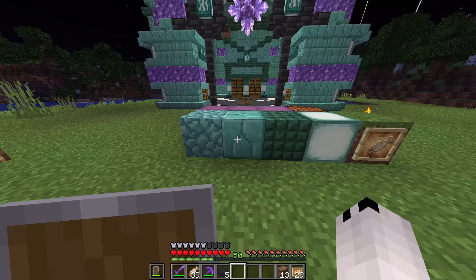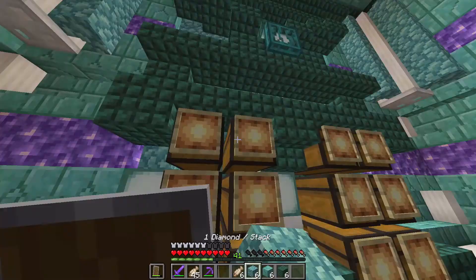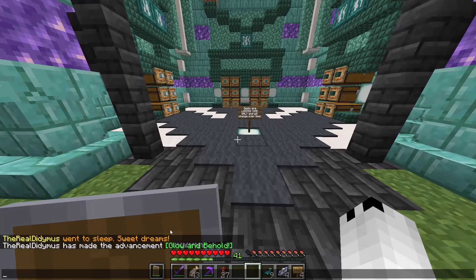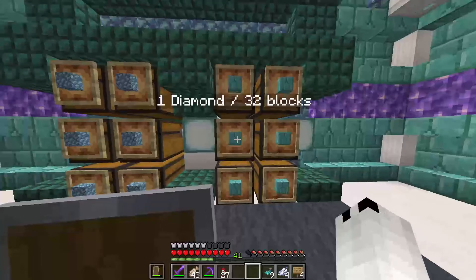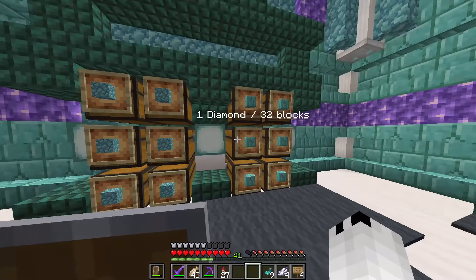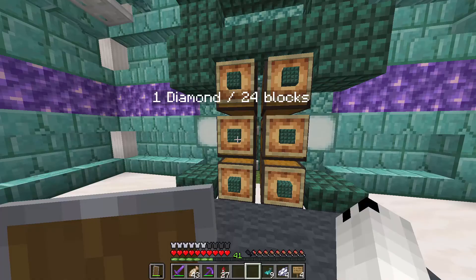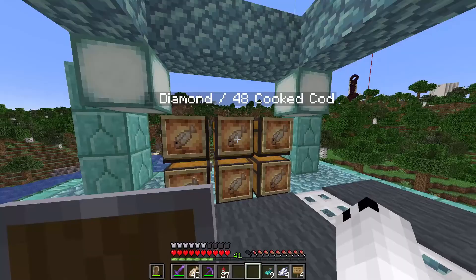I've done some math to calculate prices relative to the value of a prismarine shard so it's not really unbalanced, and we're going to use glow item frames on the chests to show the prices. Sea lanterns: 32 for one diamond, which matches our competitor. One diamond per stack of prismarine. One diamond per 32 prismarine bricks — because it costs over twice as much in prismarine shards to craft prismarine bricks versus plain prismarine. Dark prismarine: one diamond for 24, because it also uses one black dye. Then one diamond for 48 cooked cod at the top — this may seem expensive, but I'm going to put some deals up to chop down the price quite a bit.